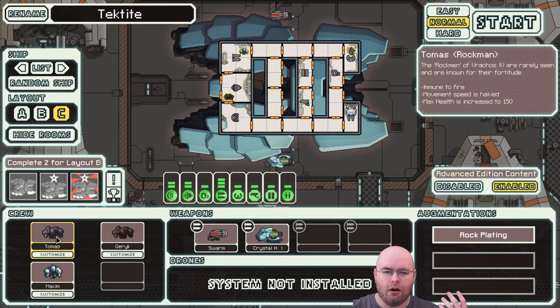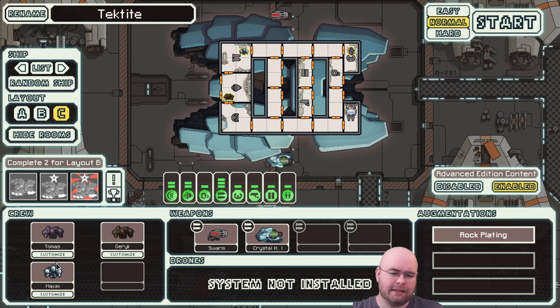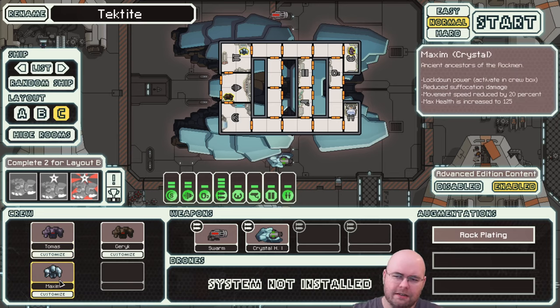Looks like we have two rock and one crystal. Rock are immune to fire. Their movement speed is halved and they have 50% more hit points. Crystal, on the other hand, have a power where they can lock down a room. They don't take as much suffocation damage, which means they're better in no-oxygen environments, but still not perfect.